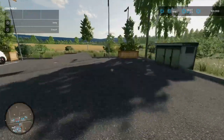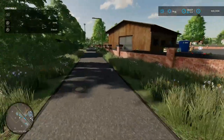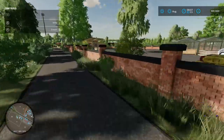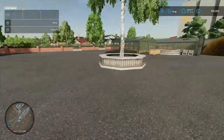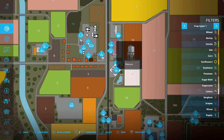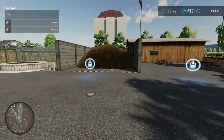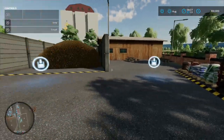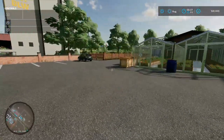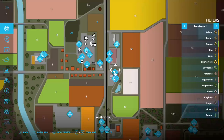Coming around to the main road, there are a couple of buy points: manure, seeds, and liquid fertilizer. The greenhouses in this area are just for decoration. Your fertilizer buy point is there. The map is looking quite nice.